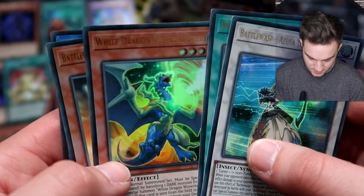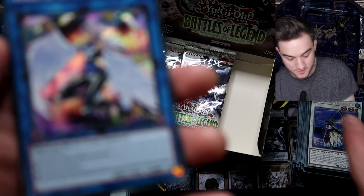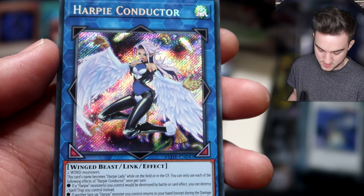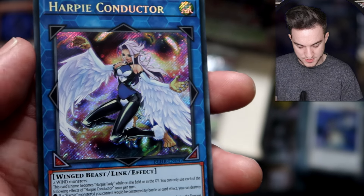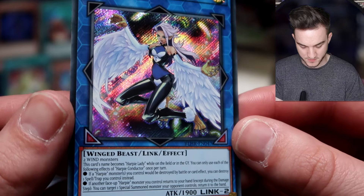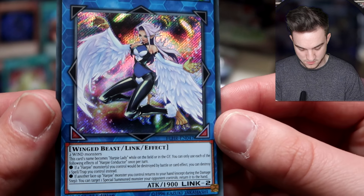Just a few packs left. A Synchro Battle Wasp — of course. Will of the Salamangreat, White Dragon Wyverbuster, Battle Wasp and — Happy Conductor! For you Harpie players. I'm surprised that's a Secret Rare, but it's the Link Monster that was in the OCG Link Brains Pack 2 — possibly. So that's an import from the OCG.